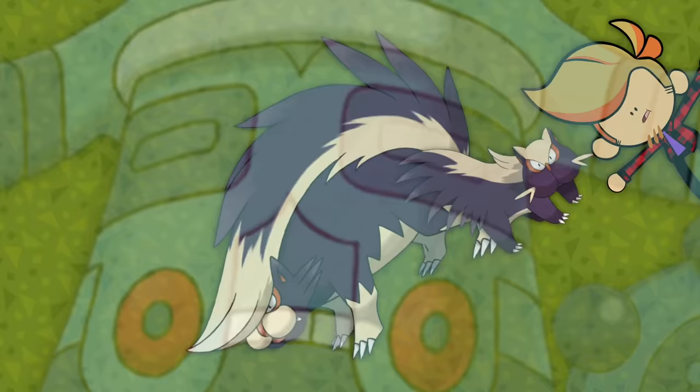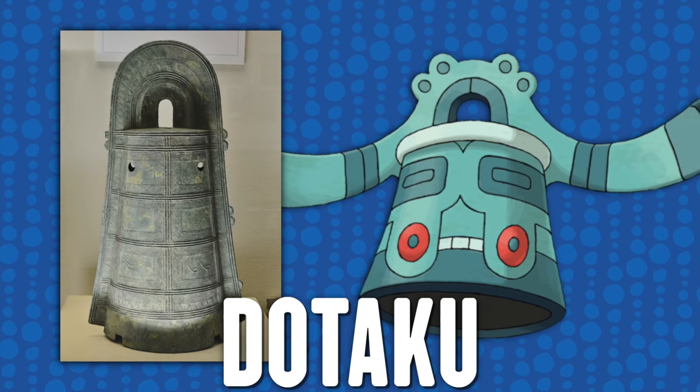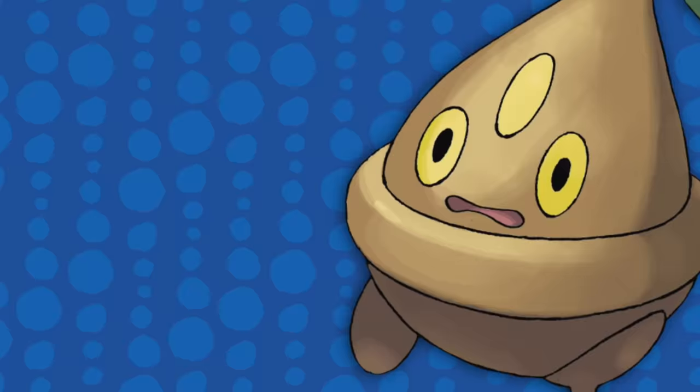Bronzor and Bronzong are a bronze mirror and bronze bell from an old Japanese myth about a village where priests wanted to forge a bell for their temple and asked villagers for bronze items to melt down. One woman donated her mirror but later regretted it, and that spiritual connection led to the mirror being completely unable to melt — referenced by Bronzong's Heatproof ability. Bronzong resembles a Dotaku specifically, which rang in rituals to bring about good harvests, referenced in Bronzong's Pokédex entries. And while it may be a coincidence, Bronzong's face also resembles some depictions of Tlaloc, the Aztec god of rain and earthly fertility.